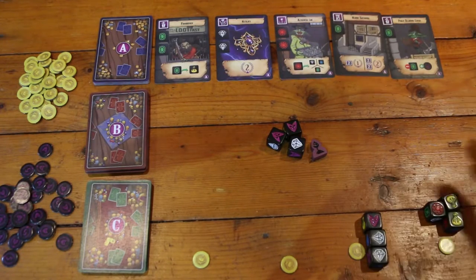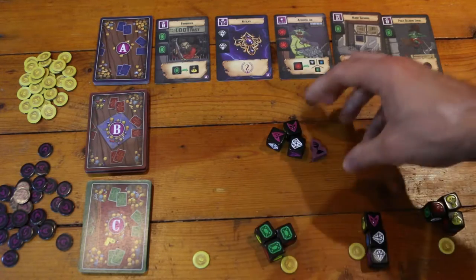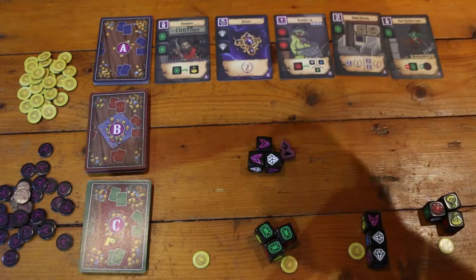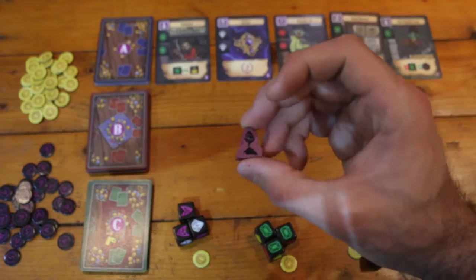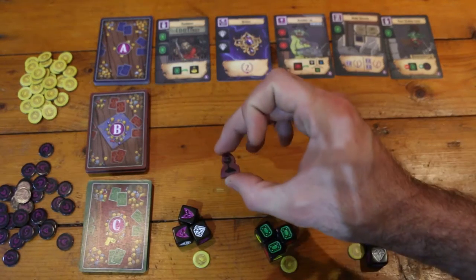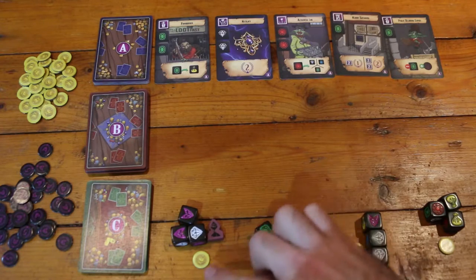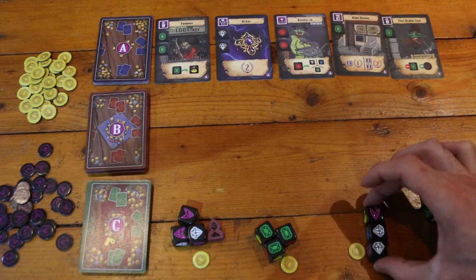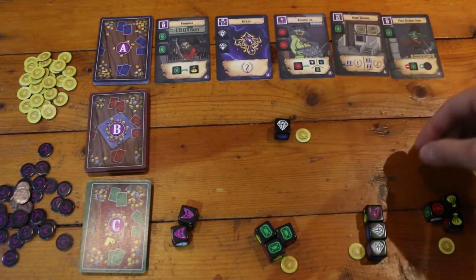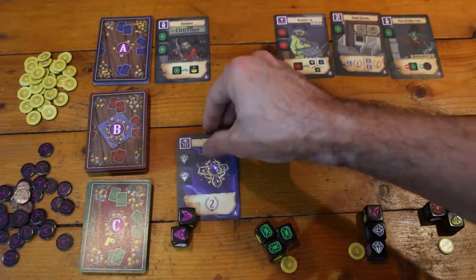Player four has a choice — any player throughout the game can choose to take a pile of dice from one of the other players if they don't think what's left on the table is a good cut of the loot. Player four decides this is a wonderful deal and takes it along with the first player token. Because he's taken the first player token, he gets to go first when choosing cards from the marketplace — and player two is about to be out of luck.